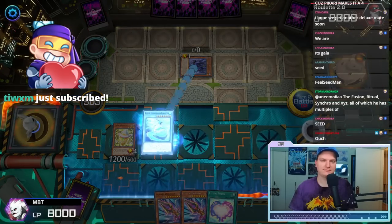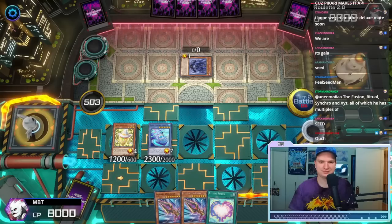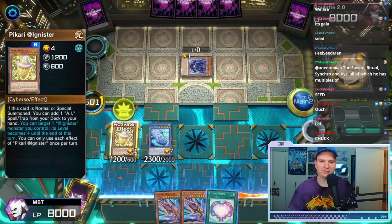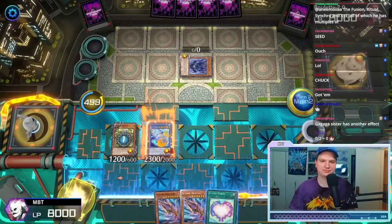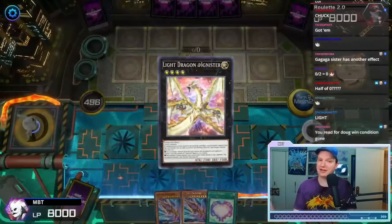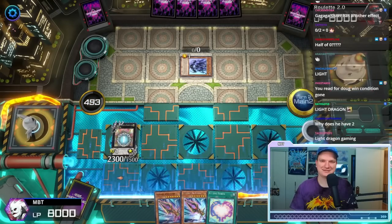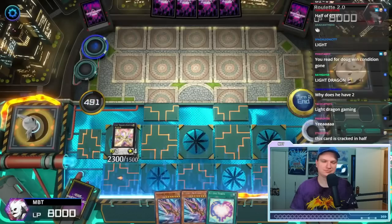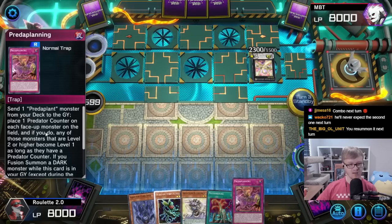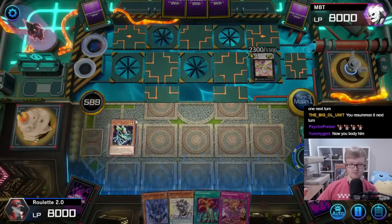Does this guy have another effect? I'm gonna attack. Do I care about negating this card's effect? Probably not. We're gonna activate the other effect of Pikari @Ignister, and then it's time to summon the Fire guy — the Light Dragon @Ignister. Yeah, charge — destroy face monsters. Pop that. Yeah, seems like a pretty good trade on my part. Let's discard this. Another V-JOM — it has to just be the TCG one so I'm sure it's right.